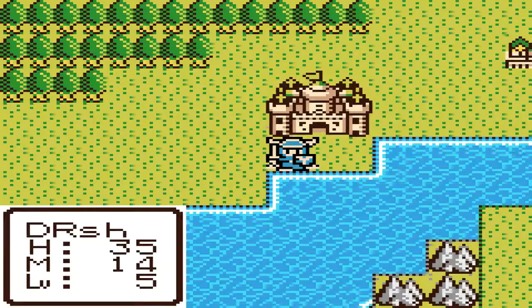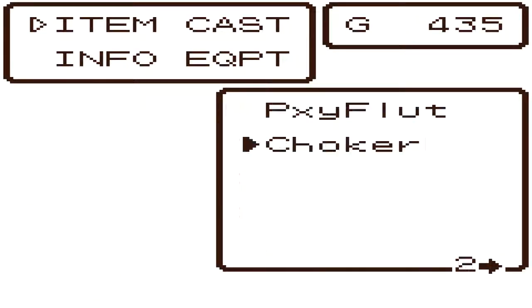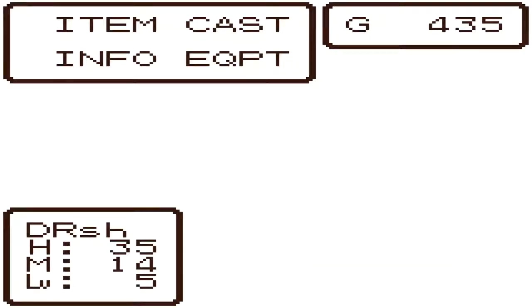Hey guys, DRS211 here to give you part 3 of the speedrun tutorial series on Dragon Warrior 1 for GBC. So if you remember where we left off, we had just gotten the choker, used our strength seed and mystic nut, and then took a warp wing out of the castle.